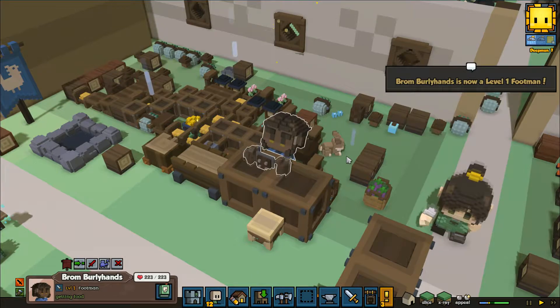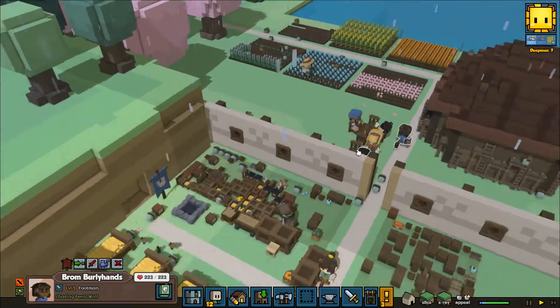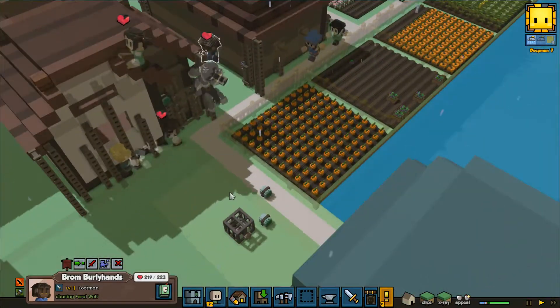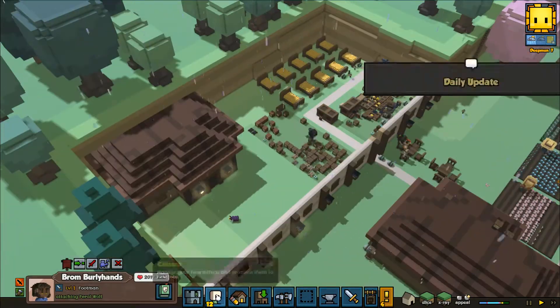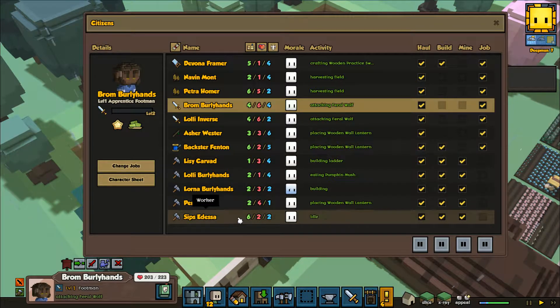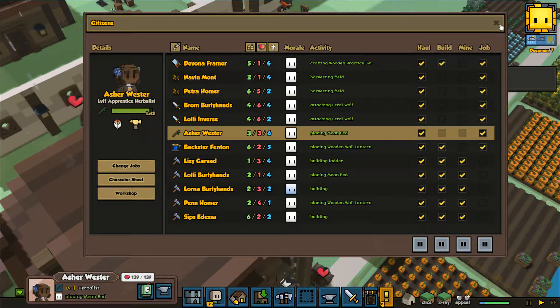Brom Burlyhounds is switching over from trapper to warrior — level one footman — and auto-equips some stuff. Oh, and we got a wolf attack as well. The wolves are attacking the building efforts across there. The herbalist is almost level two, actually.